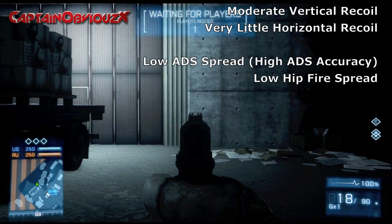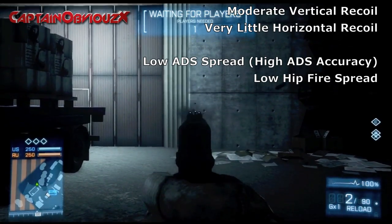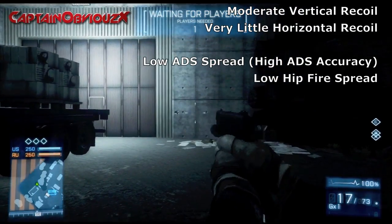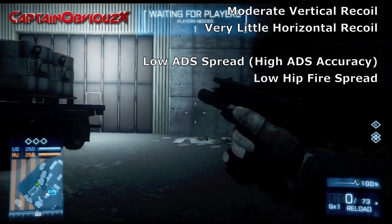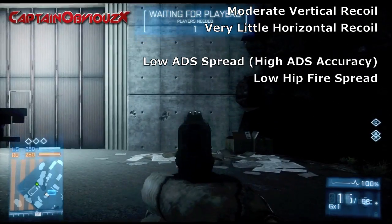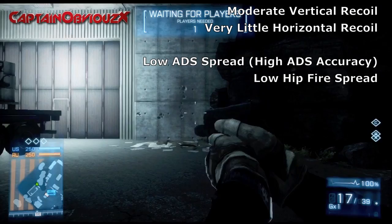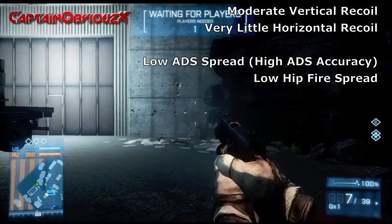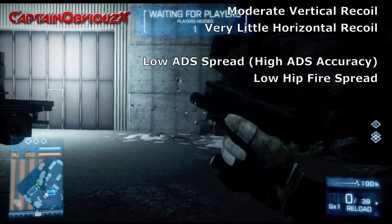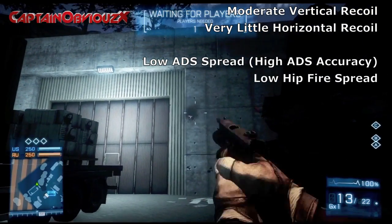Recoil patterns for pistols are an extremely complicated thing. Their vertical recoil is actually higher than all the LMGs at 0.7, but they also have a very fast re-center speed, meaning recoil is very controllable. The MP443 has very high vertical recoil if you pull the trigger extremely fast. Hipfire spread is manageable, but pulling the trigger very fast will get it to unbearable levels, which I do not recommend.